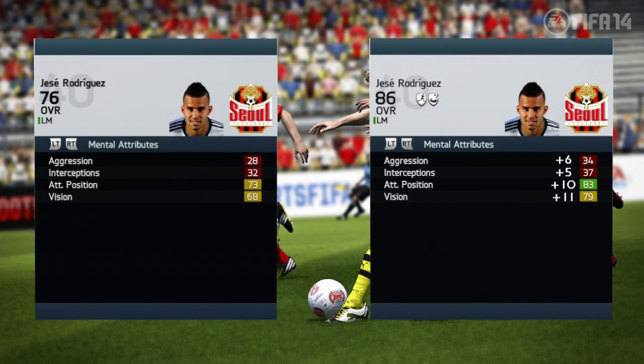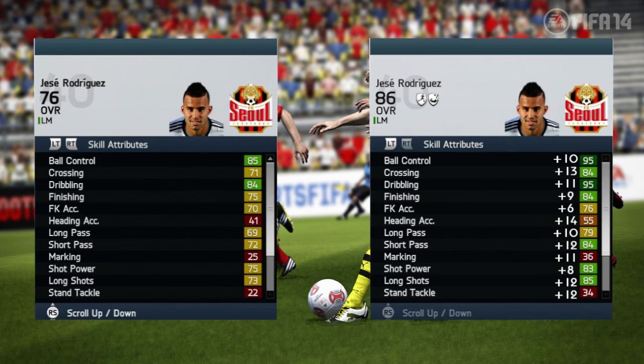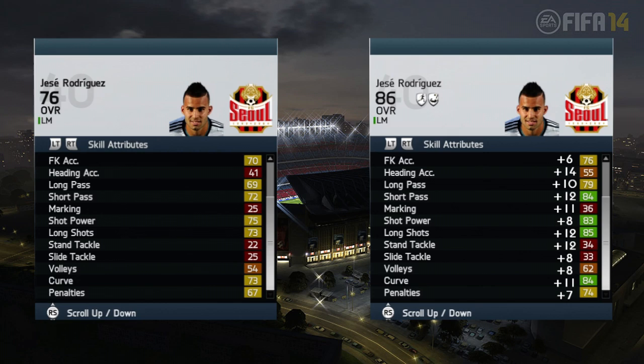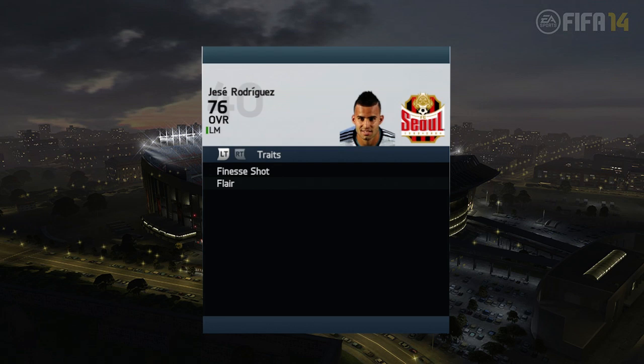His ball control and dribbling is amazing — I really enjoyed dribbling with him, he could get past players really easily. Another thing I really loved about Jesse Rodriguez is that his finesse shot was amazing. He only has 84 curve, and at the start he has 73 curve, but this guy can finesse it and you will watch a couple of clips.